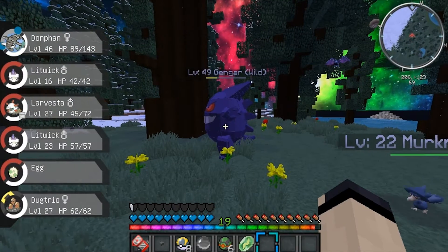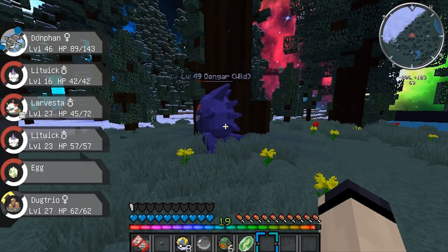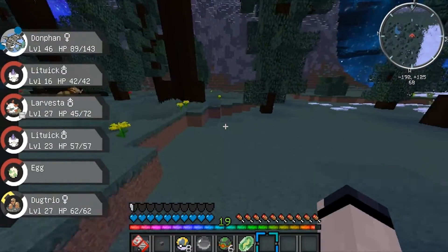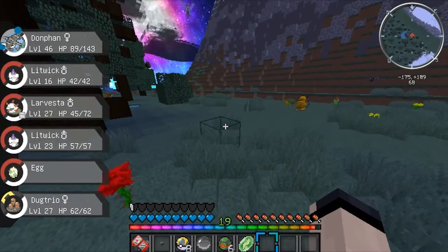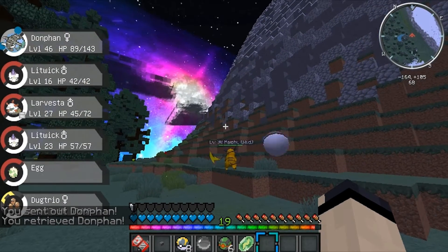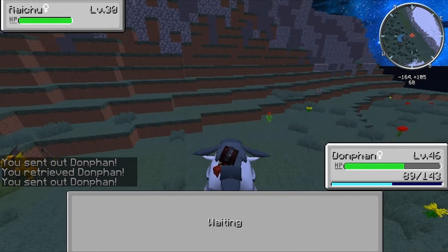I sent out a level 32 against it — hold on, oh my god it's level 49! Are you gonna try to catch it? Yeah, dust ball — that'll be a nice start. Then we'll each have a super high level to work with. I have it in the red and I have dust balls, so if I don't catch it it's just plain bad luck.